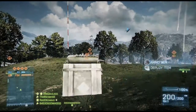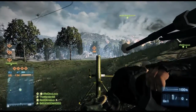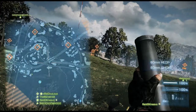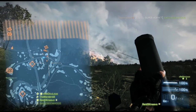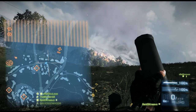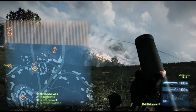The M224 Mortar is unlocked for the support class at 40,000 kit points. You can place a mortar by selecting it using the left D-pad and pressing right trigger once the mortar reticle is not red. For the mortar to be fully effective, we recommend having a recon teammate use one of the many recon gadgets to help you find individuals to kill. Note, the mortar also has a smoke round that can be selected by using the Y button.